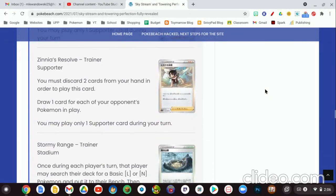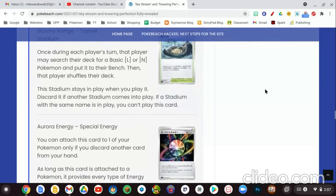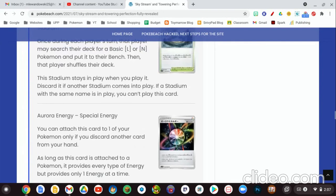Next we have Stormy Range, a stadium card — the only stadium card in this set. Once during each player's turn, that player may search their deck for a basic Lightning or Dragon-type energy Pokemon and put it onto the bench, then shuffle their deck. This is like the Turfield Stadium card, except you don't have to search for an evolution Pokemon — you can search for any basic Pokemon. That's arguably ten times better, because most decks playing these cards want basics far more than Stage 1s, since you need a basic to get a Stage 1 out anyway. You're definitely going to see a lot of play from this card. The last card from the set is Aurora Energy — just a reprint from the last set.